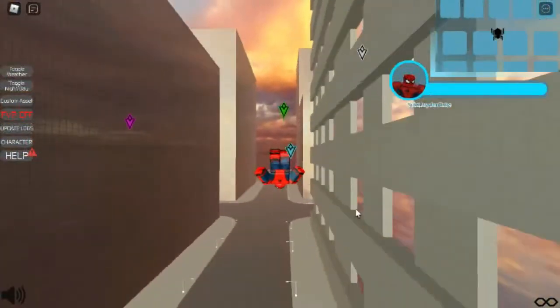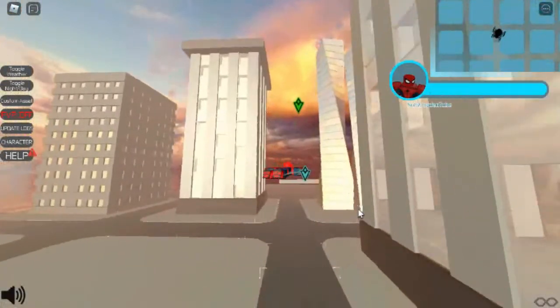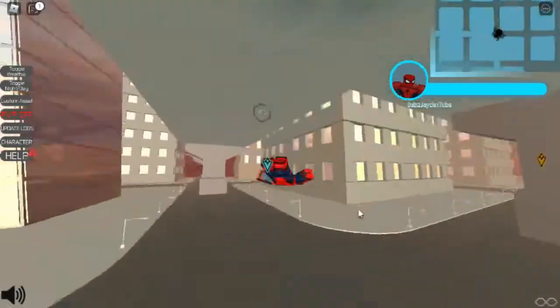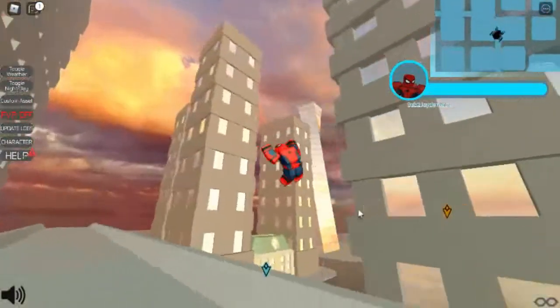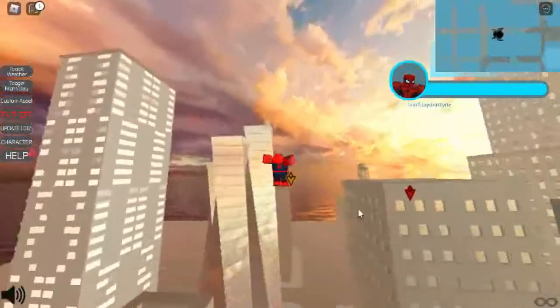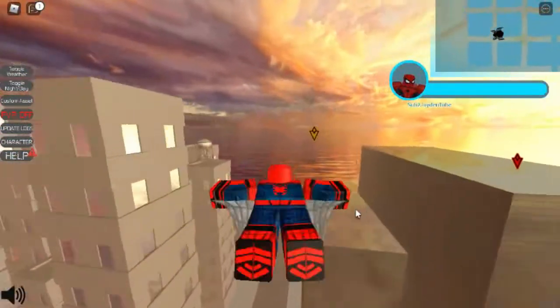They added gliding to the game. When you're in the air, just hold Space and your glider will appear. You can do this whenever you want. Not all suits have this — I'm pretty sure only the Tom Holland suits have it, because in the movies only Tom Holland can do this.